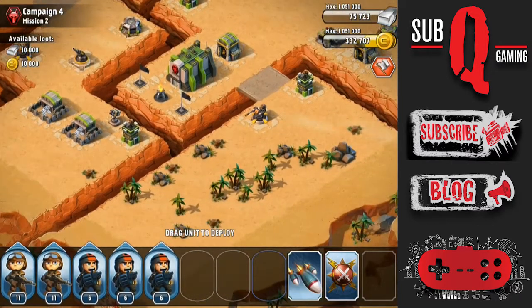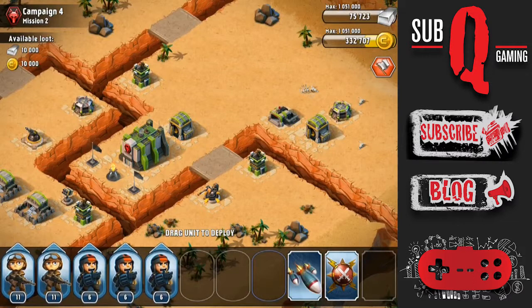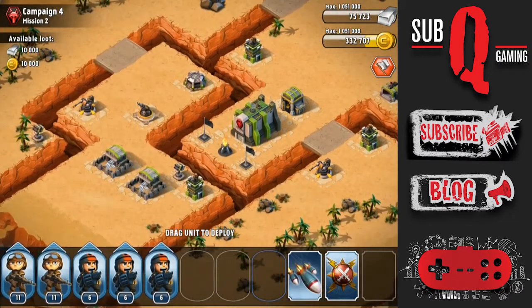This base has a lot of scattered defenses. There's bunkers, reserves, MG Towers, AT guns and mortars and SAMs — a bit of everything.